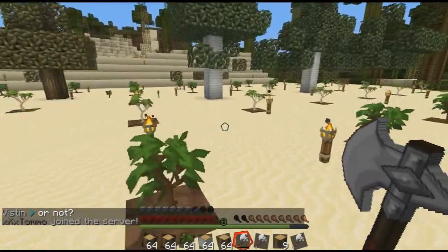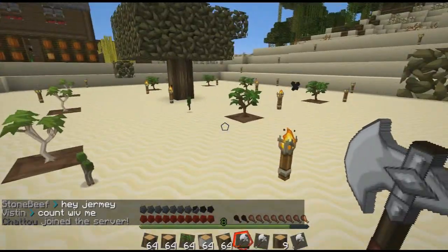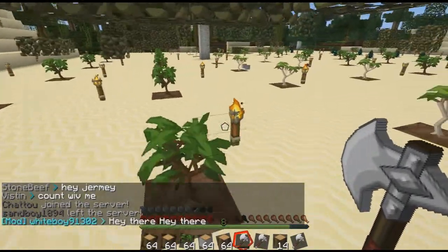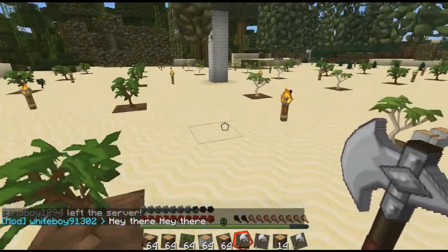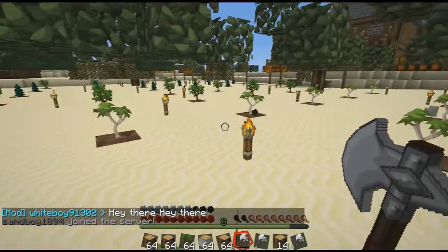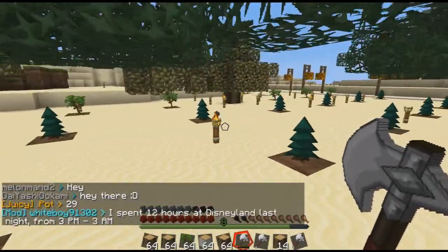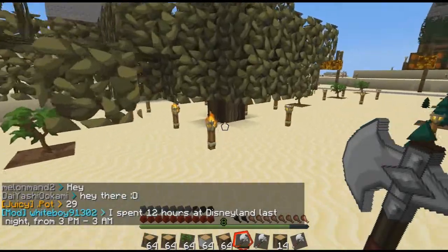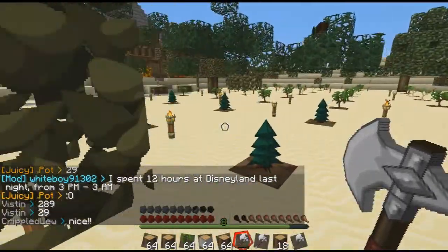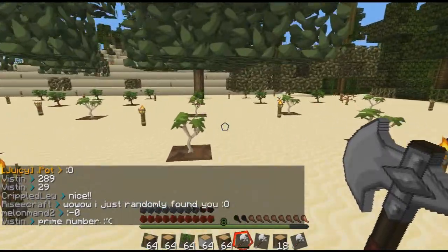The trees keep growing back since I have this whole area filled with trees. So basically what I do is I come out here with four iron axes — that's what I've done for like the past three times I've been out here. I come out here and basically cut down all the trees until all my axes are gone, and I usually have a lot of freaking wood by then.